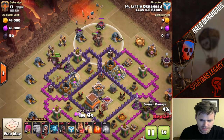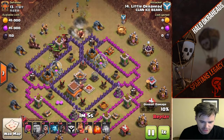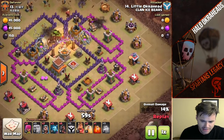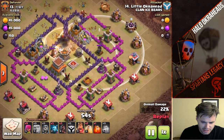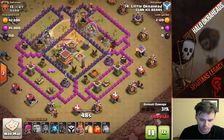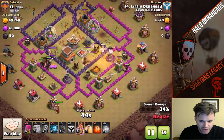Here comes the bunch of Hoggies coming in. Cleanup is already there and protecting it. My first heal spell I put right on the core. I've got a bunch of Hogs, then I've got some back-end Hogs for this section — they're going to loop around. Very perfectly healed, very nicely done. Could have put a poison on the King — that probably would have been smart. But these mass Hog hits, they're very hard to take down.